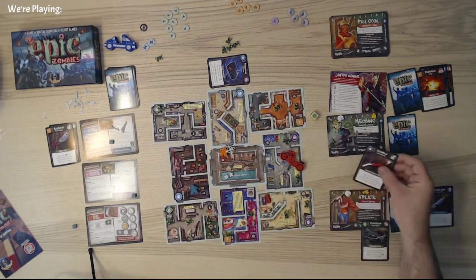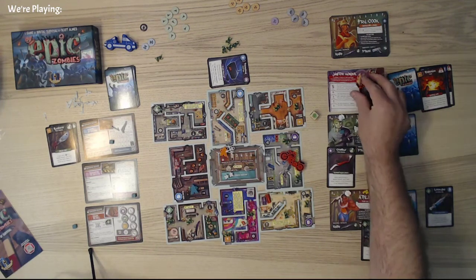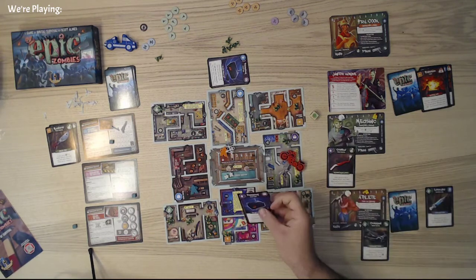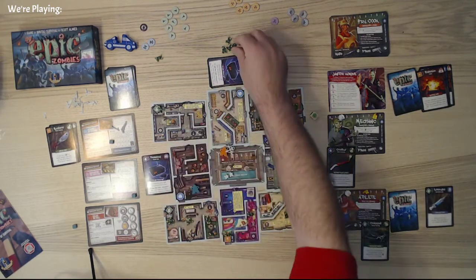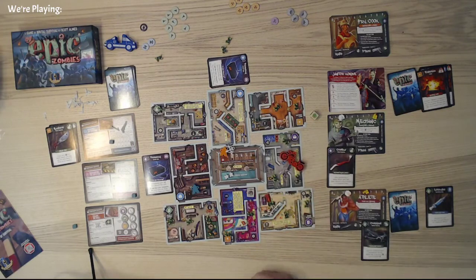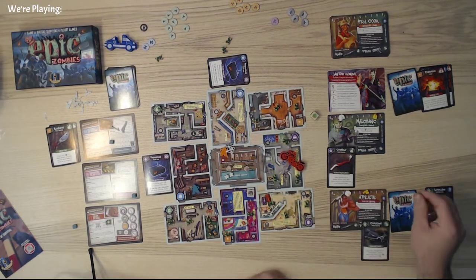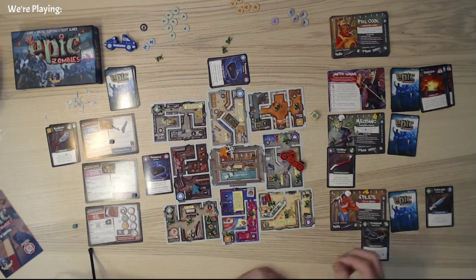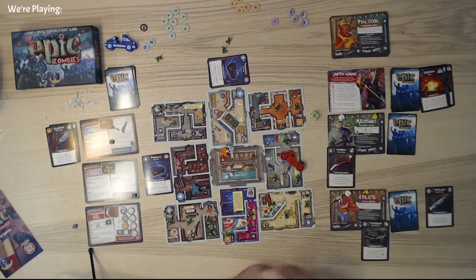Plus I can pick this crowbar up. We're going to go ahead and draw a card — hopefully it's not blue. It is not blue, so this will go here. We're going to add one more to each of the purples — so those are now full, which is a concern. Then we'll draw another search card. The athlete is starting in a room that does not have zombies, so it gets to move two. We are done with this objective.